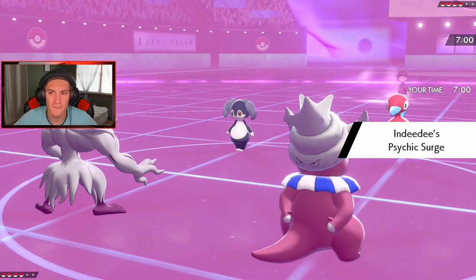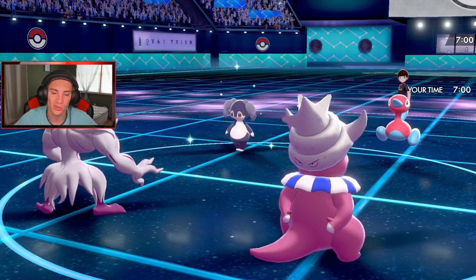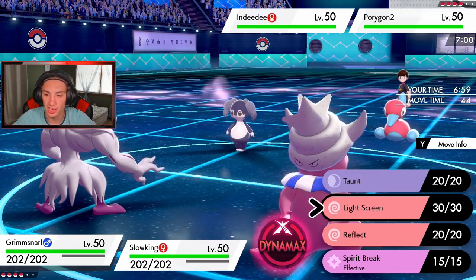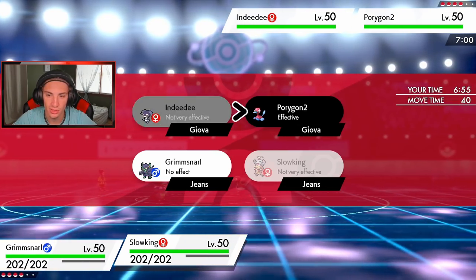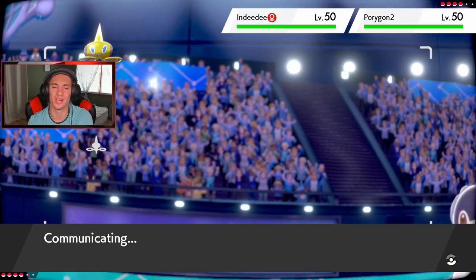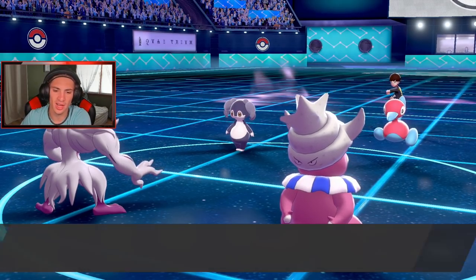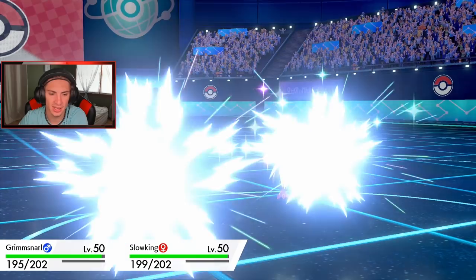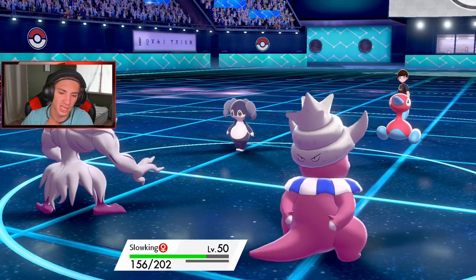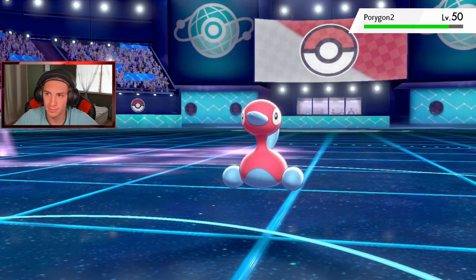Someone's rocking seeds - it's Porygon-2 or Indeedee holding seeds. Light Screen definitely coming out here. I have to watch out for Expanding Force, then I'll drop a nice Psychic onto Porygon-2 to do some damage. Light Screen is coming out - this thing is definitely going for Expanding Force, hopefully Porygon-2 goes for Trick Room. Gleam comes out, that's totally fine. Light Screen up, Porygon-2 is going for Thunderbolt - okay, I'm cool. Maybe I should set Trick Room - let's go Psychic and do a little damage before setting Trick Room.